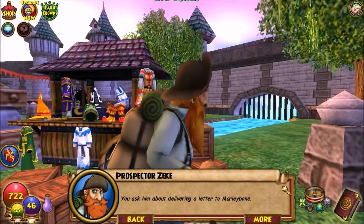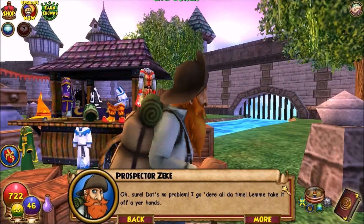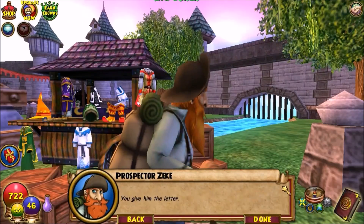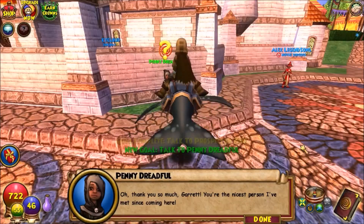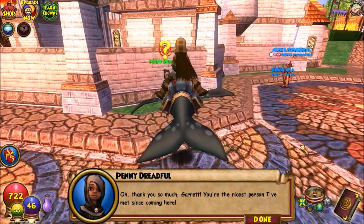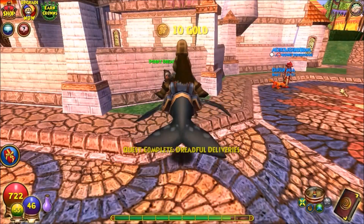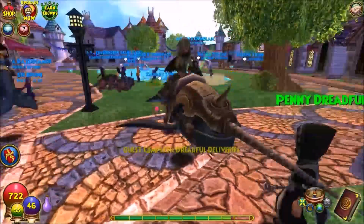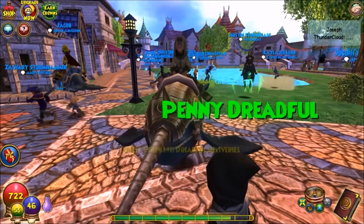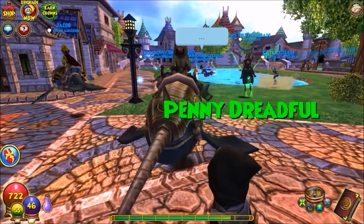Zeke confirms he can deliver the letter to Maly Bond no problem. Penny thanks me: 'You're the nicest person I've met since coming here.' I'm going to wrap up the episode here. Hopefully you guys enjoyed this fourth episode of the Wizard 101 walkthrough. Leave a like if you enjoyed, subscribe for more content, and I'll see you guys in the next video. Peace out!